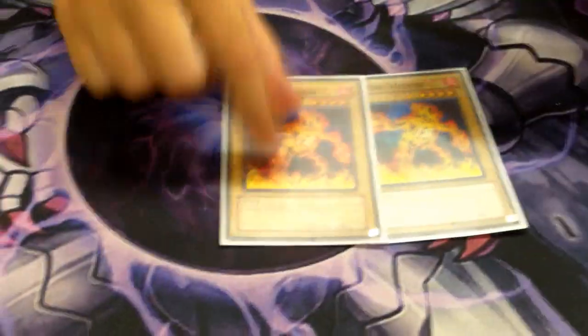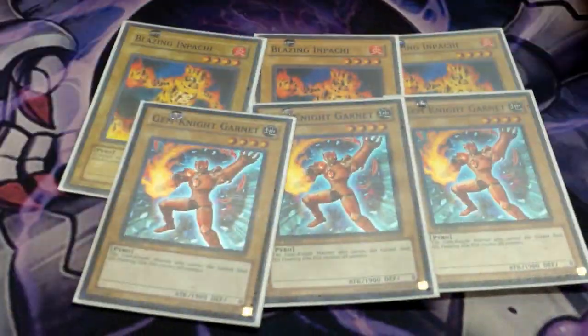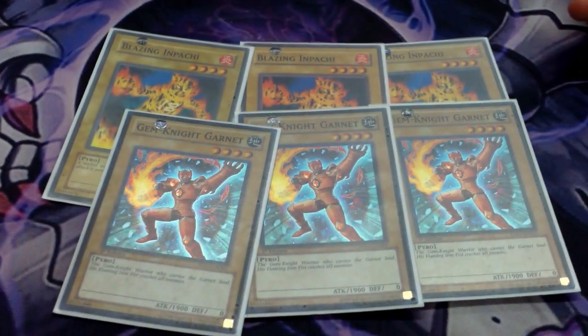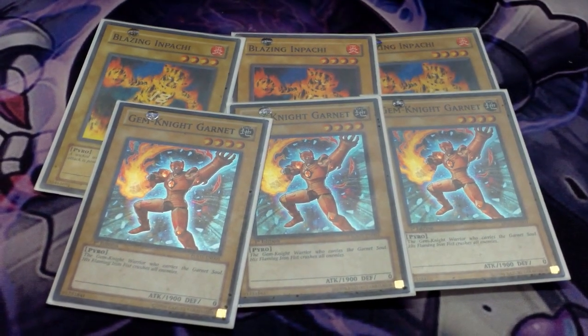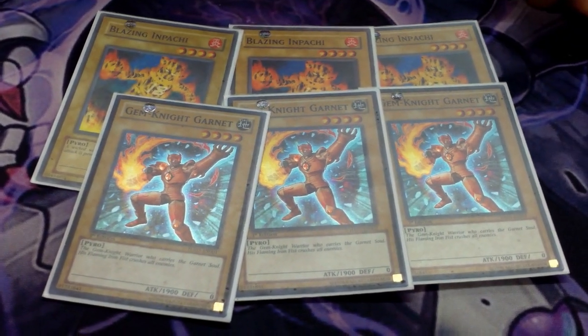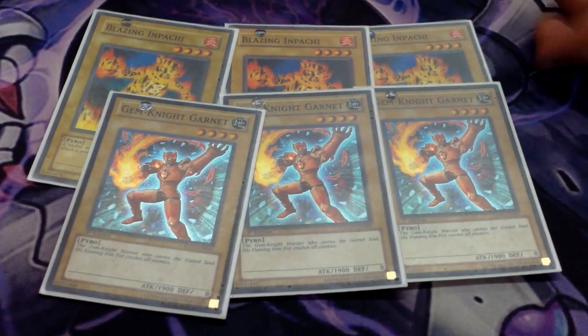For the Vanillas, we play 3 Apache and 3 Garnets. Now is there a reason you would play these over any other Vanillas? There's a card in the extra deck because Box of Friends has to summon monsters with zero defense or zero attack. The only other monsters you could play would be Millennium Shield and Labyrinth Wall, which is bad because if you draw them you're kind of screwed.